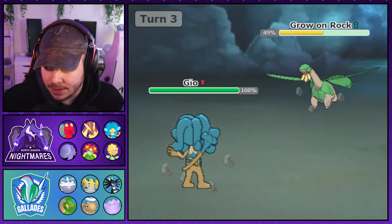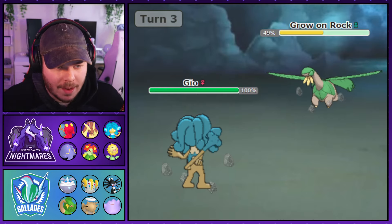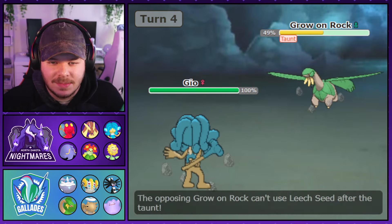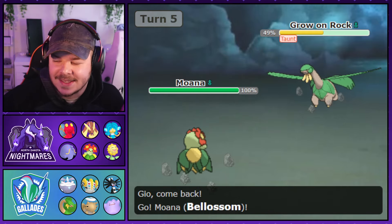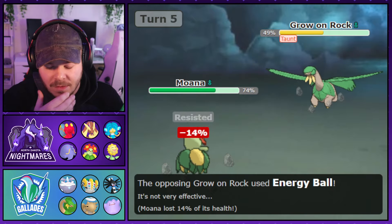I go for Crunch since I wasn't sure what the switch-in was going to be — I assumed Tropius was probably the option, so neutral damage felt fine. I decide to go for Taunt expecting maybe a Leech Seed set. This Tropius also has Shell Bell — another item my opponent bought. I go into Whimsicott expecting a Grass-type move.